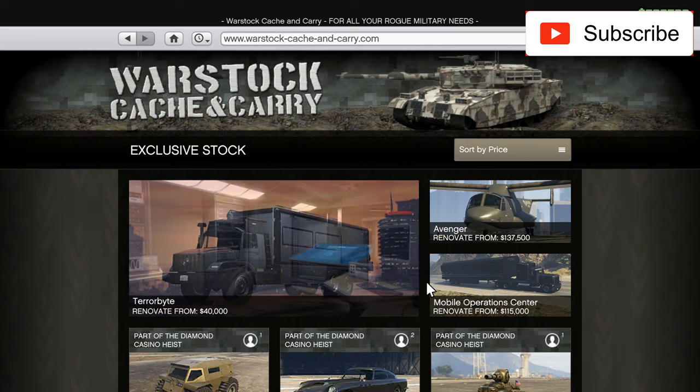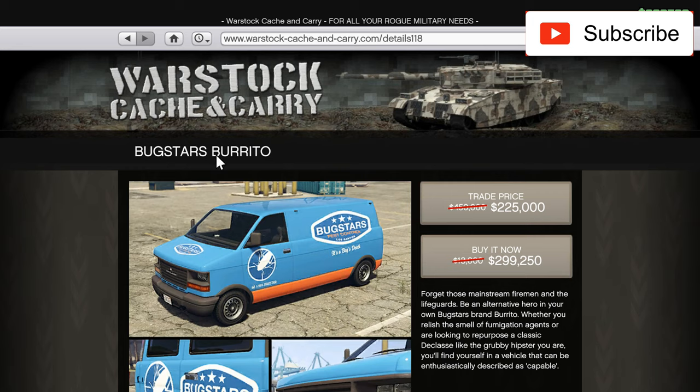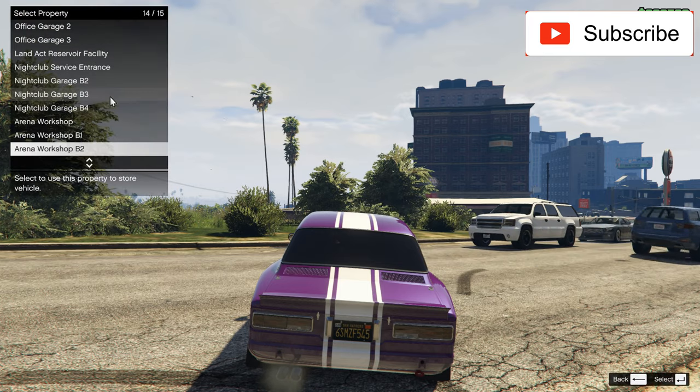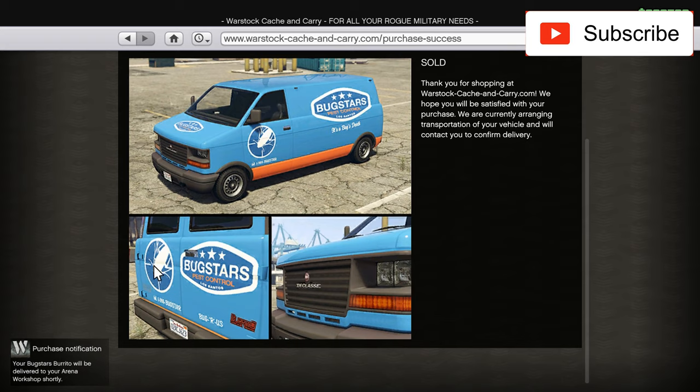Hello everyone, welcome to another video. In this video I'll buy and customize this Burrito van, the Bug Stars. I don't know, this might be a mistake about the price, but you can get it for 300k. I'll send it to my arena workshop and let's see what we can do with this thing.